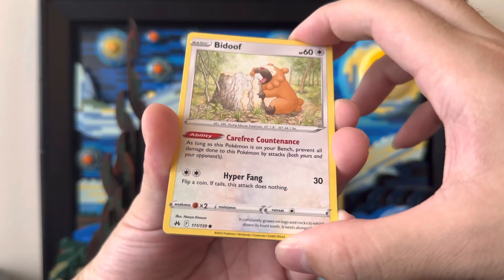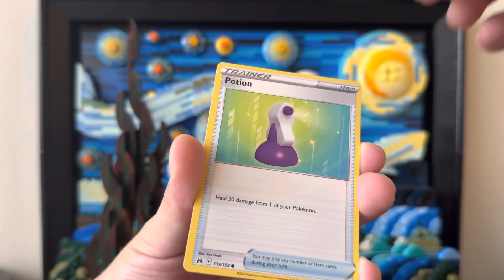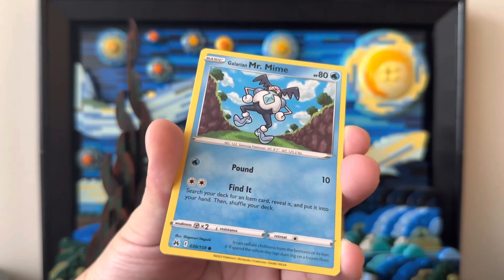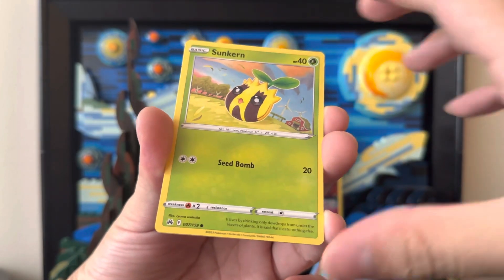Let's see. We got a Bidoof. A Potion card — heal 30 damage. In the actual game, we only get to heal 20, I believe, in Pokémon Go at least. Getting a clear Mr. Mime, looking like he's having a great time. And Sunflora.